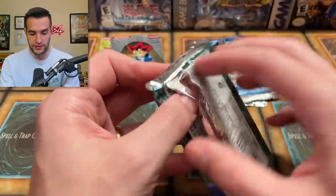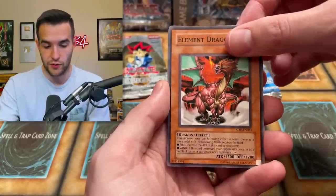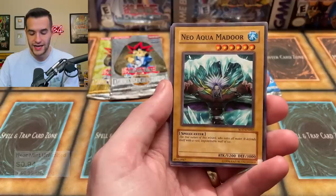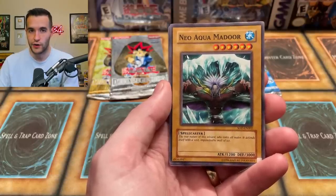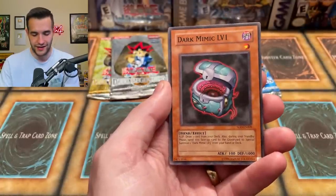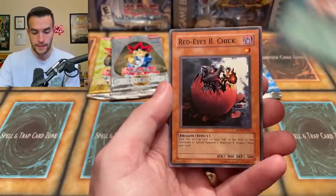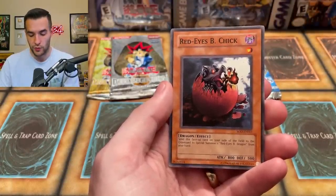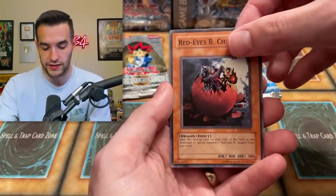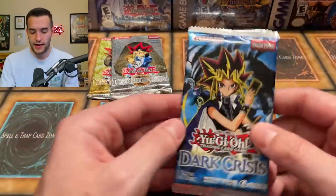Let's go into Soul of the Duelist. Can we pull an Ultimate Rare? Horus level four is a regular rare, so that'd be a cool one. Elemental Dragon, Big Wave Small Wave. Masked Dragon is always a nice card out of the set. Neo Aquamador — Aquamador was retrained very early, just two years after it was made, yet it's still a normal type. Dark Mimic level one, Mind Crush — pretty good card actually — Mind Wipe. Red Eyes B-Chick: very nostalgic, you can get the Red Eyes out for free. Then we have Mind on Air. Not bad.